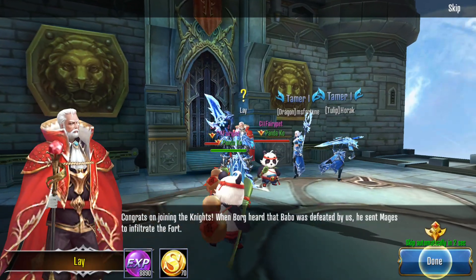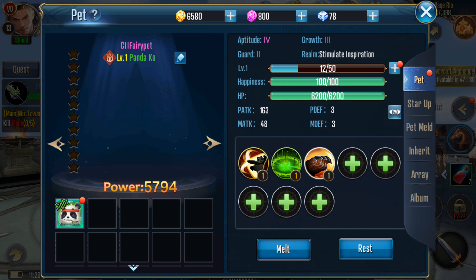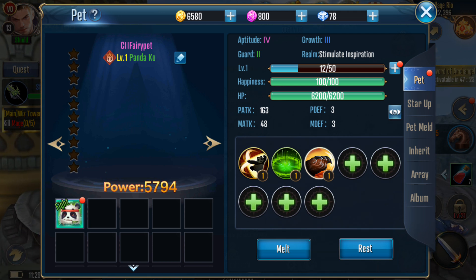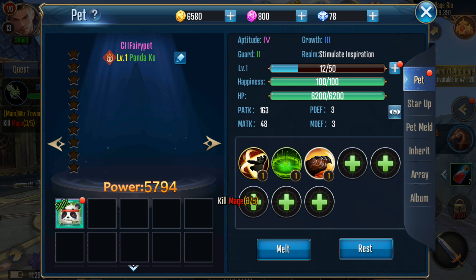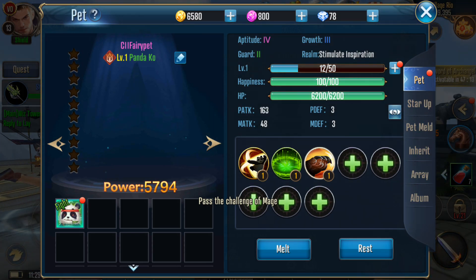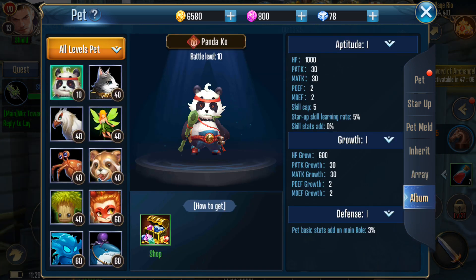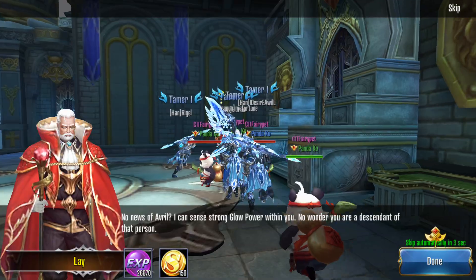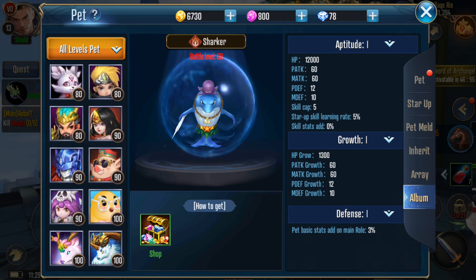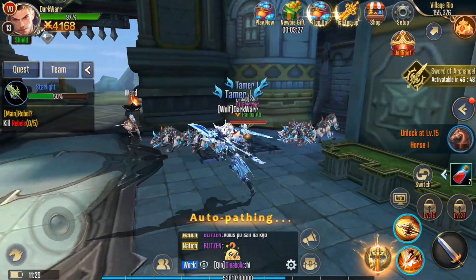Let's check the pets. Here's my first pet - you can level them up, max level is 50. You can see happiness and HP - I think you need to feed them. You can see skills and add more. There's pet combine, meld, inherit, array, and an album where you can see all the pets. Lots and lots of pets available.